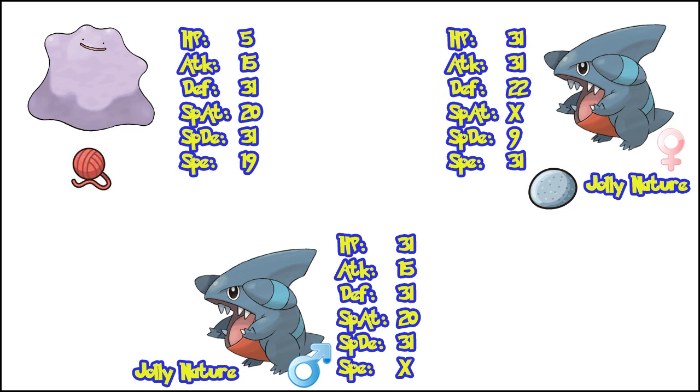You want a Pokemon that has completely different max IVs to your current parent. As you can see, this Ditto has Defense and Special Defense — both of which the current female parent does not have. The idea is to generate another 3 IV male parent that has the missing IVs the mother doesn't have. So we keep throwing away any females and any males without 3 IVs. Eventually we get a new male with 31 HP, Defense, and Special Defense. This is great, so we can move on to the next step.